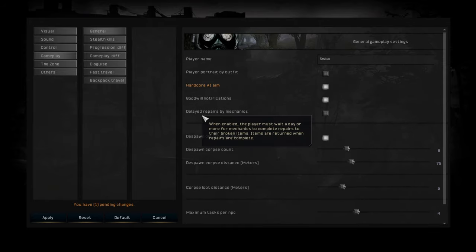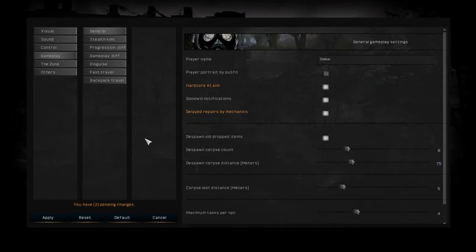There's also 'delayed repair by mechanics,' and this option is a little bit buggy. Basically, let's say you turn this on — you repair a gun, the technician takes 5,000 rubles and says you have to wait about 18 hours. It works perfectly, but here's the problem: if you give him the gun and then you save and load the game, when you wait 18 hours he will never give you the gun again. There's a bug where the game doesn't remember he has to return the gun, and you basically lose it. So you have to give him the gun and wait the 18 hours without saving.